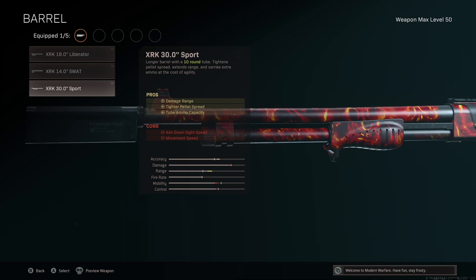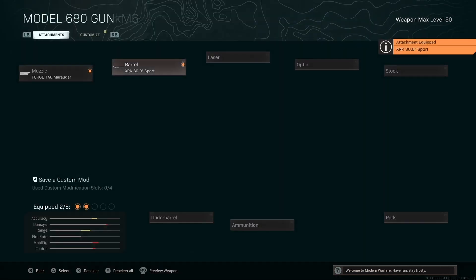We're going to do the XRK 30.0 Sport, giving us more damage range, tighter pellet spread, and tube ammo capacity.